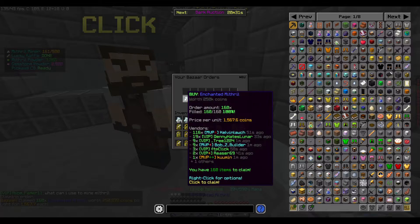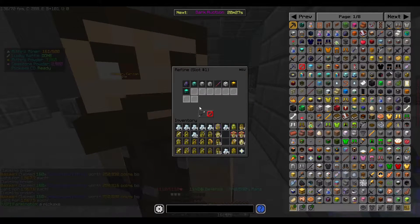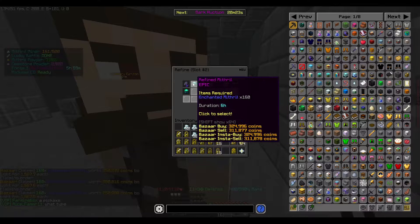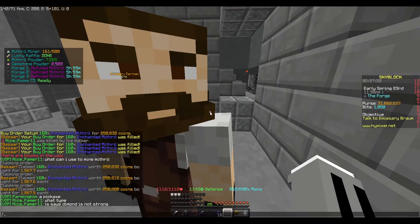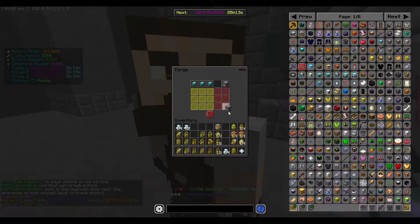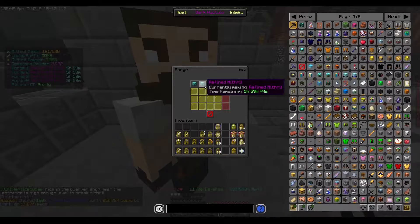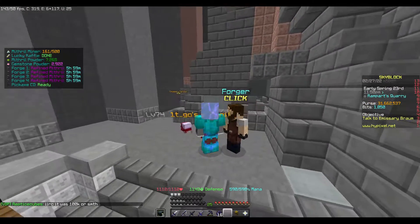My orders are here now, so I'll collect them, go up to the Forge, click on Refine Mithril - boom, click on Refine Mithril again - boom, and now we just need to wait six hours and we can get 200k for absolutely doing nothing.